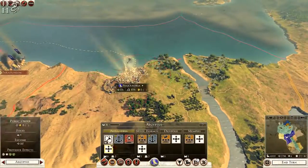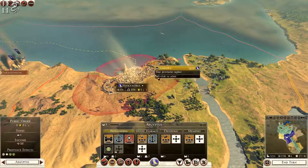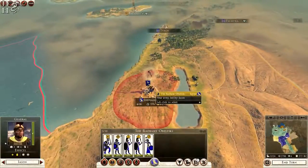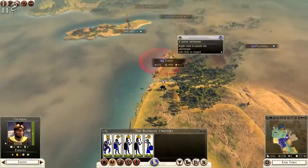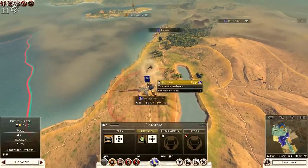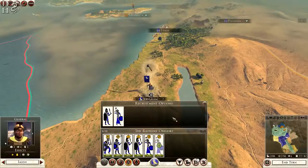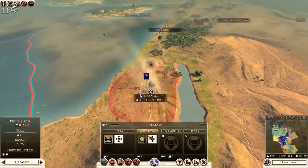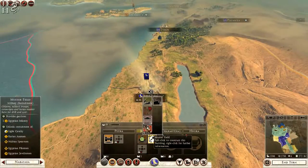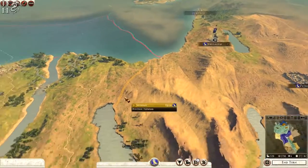Alexandria can be expanded, which we will do. We will go with Consecrated Ground because we want that public order and Hellenic boost as well. We want to make sure this army is able to deal with the Seleucids if they attack us. So we are going to upgrade Jerusalem, and we will probably recruit a unit of Slingers. We will probably upgrade Jerusalem as well and go for a muster field. So that is our borders being protected in Jerusalem.